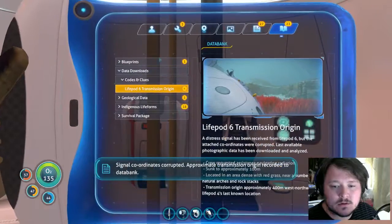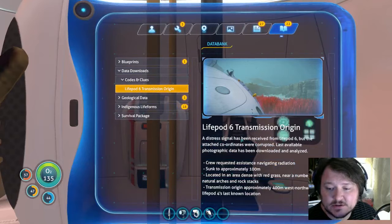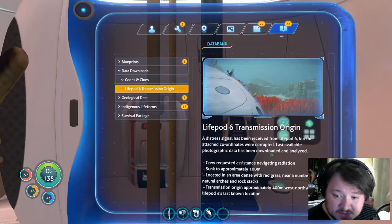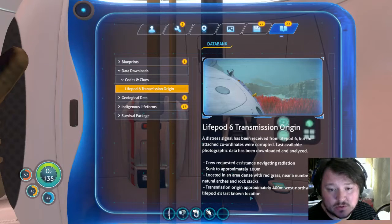Signal coordinates corrupted. Approximate transmission origin recorded to data bank. Stress signal has been received from Lifepod 6, but the attached coordinates were corrupted. Once available, photographic data has been downloaded and analyzed. Crew requested assistance navigating radiation sunk to approximately 100 meters, located in an area dense with red grass near a number of natural arches and rock stacks. Transmission origin approximately 400 meters west-northwest of Lifepod 4's last known location.